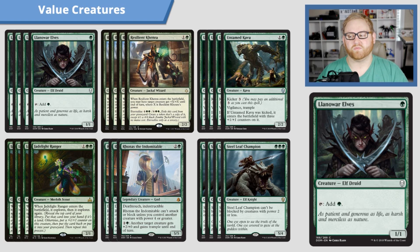It's a four-of. It's a one-mana 1/1 that can tap and add one green mana — very good, very straightforward, and very good at being able to ramp you into your other big bombs.